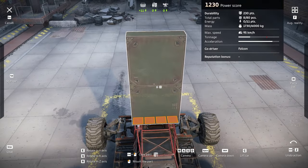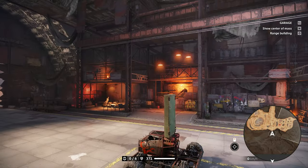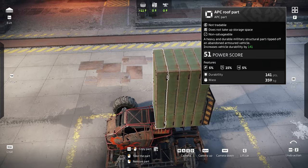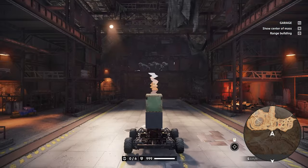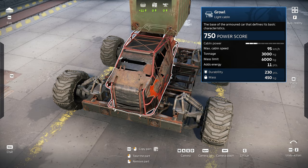If I add a normal structural part — like this APC roof part — it will increase my cabin's durability. It will now have the durability of that APC roof and my cabin summed up together. So now we have 371 durability. And of course, the more normal structural parts you add, the higher your cabin's durability goes.